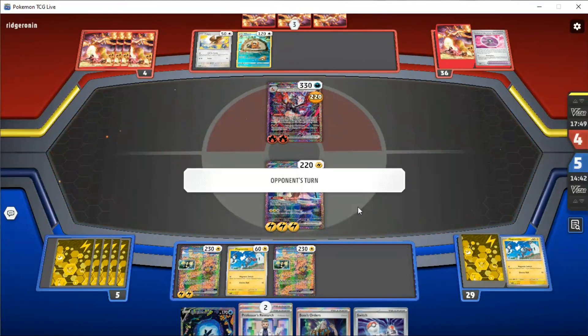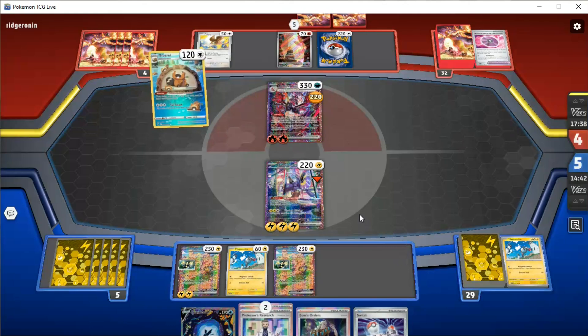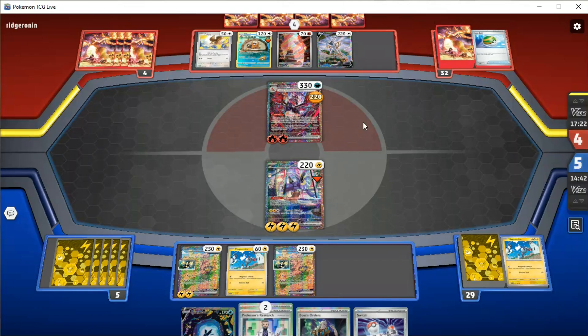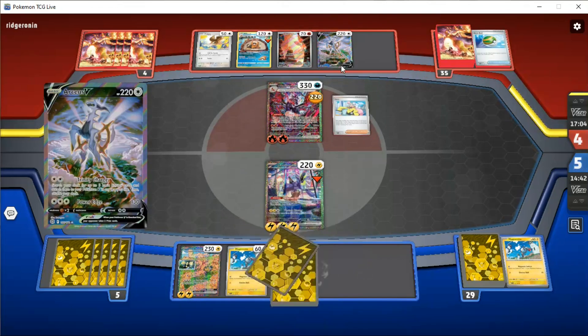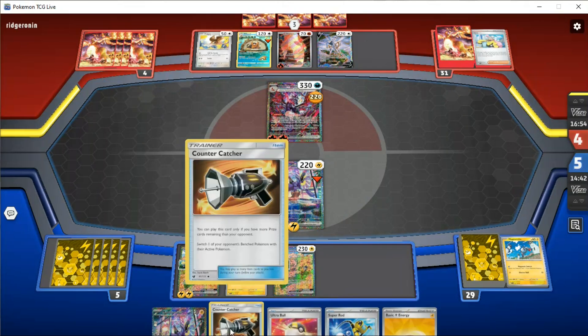I guess worst case scenario, realistically, is they can Boss. And they just boss one of these bad boys up, which would be quite annoying. Okay, what is this? It's an Arceus. Fair enough. Actually, Arceus is quite nice — that's like easy two prizes before it evolves. We have to deal with it before it evolves. In fact, is that not such a bad idea? Because then we're just... maybe we could boss KO Arceus, and then we just have to KO this with Amp You Very Much and we win. But that's also a bit dicey. We can, however, Counter Catcher though. Okay, that's interesting.